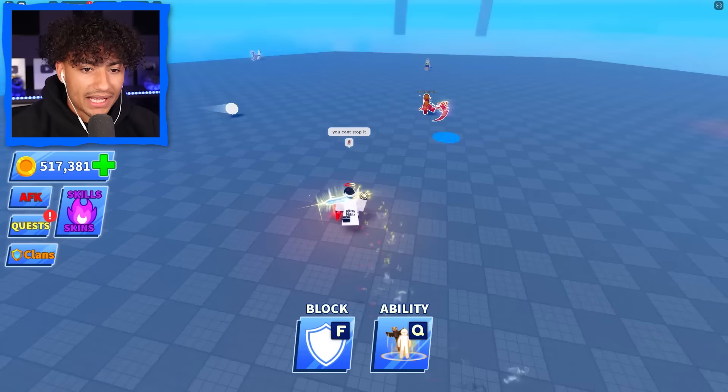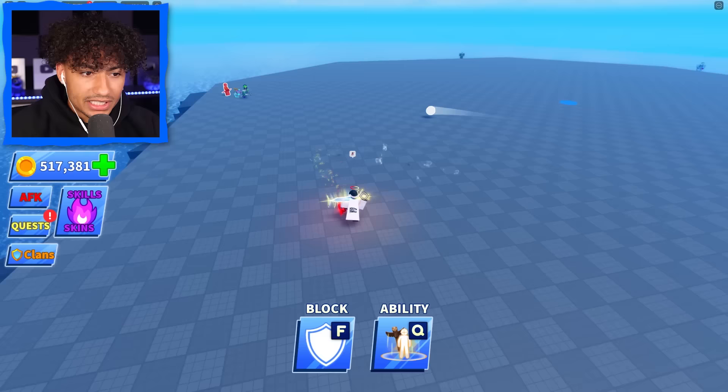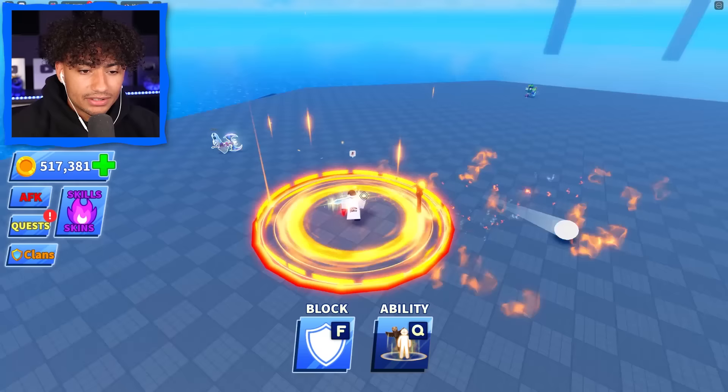Come on, hit it back to me, I'm ready, I got my fiery totem. Please hit it to me — don't leave me out. Now they hit the ball to me once my fiery totem is gone. Pass it to me. Fiery totem — hit the ball to me, yes! Come on, back to me. We're about to win back to back with the fiery totem.